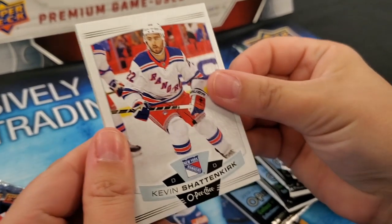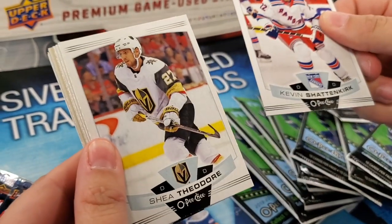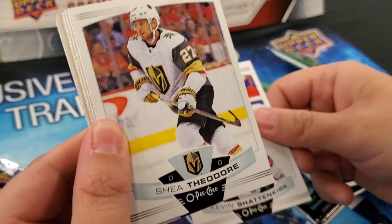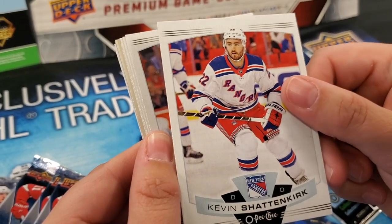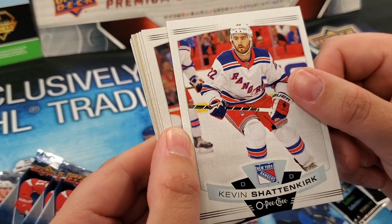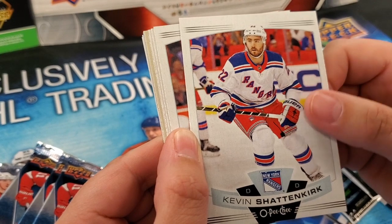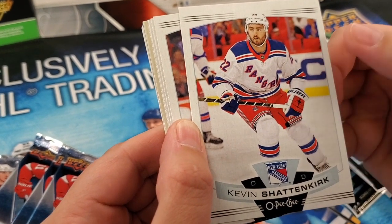So again, we're looking for manufactured patches, rookies — those top rookies this year. We still haven't pulled one of those good rookies yet. Some colored parallels — the blacks are good. We got that cool OPG Platinum preview card in the last break we did, the Nathan McKinnon. That was really nice.